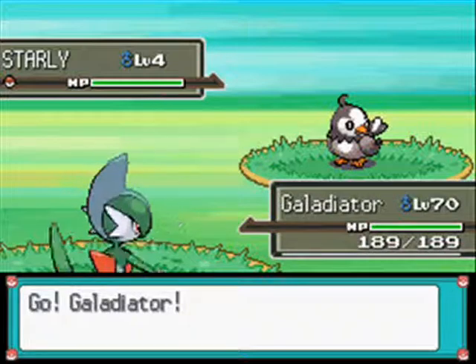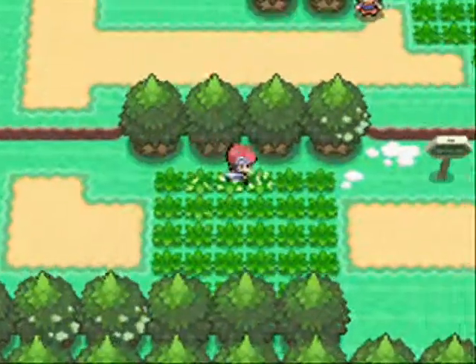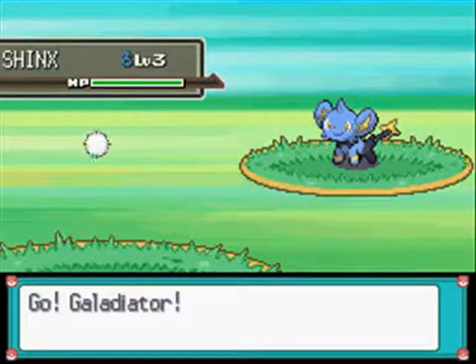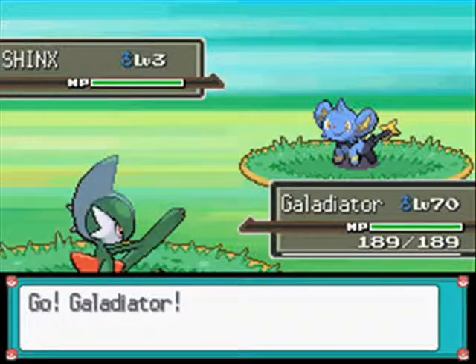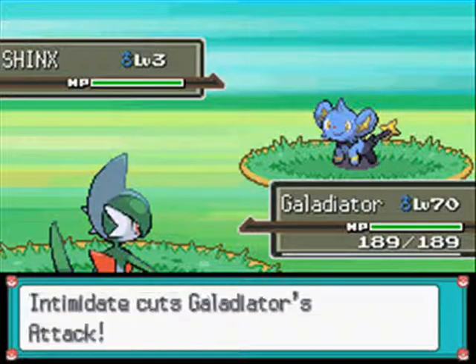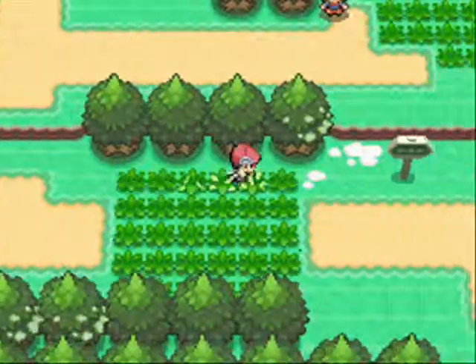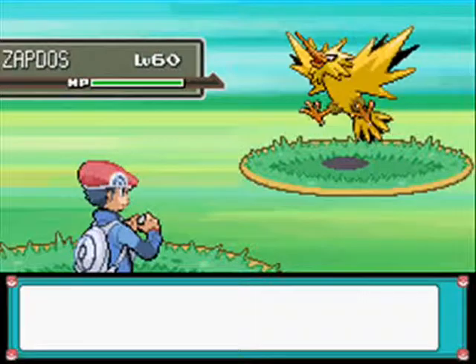The process is pretty much the same for all of them. Another way you can do it if you don't fancy False Swiping - maybe you think it might take too long - you can get some Pokemon such as... oh, I've got a bird. It's Zapdos, cool, level 60. So we just need to find Mesprit and Cresselia and then we've got the full set.